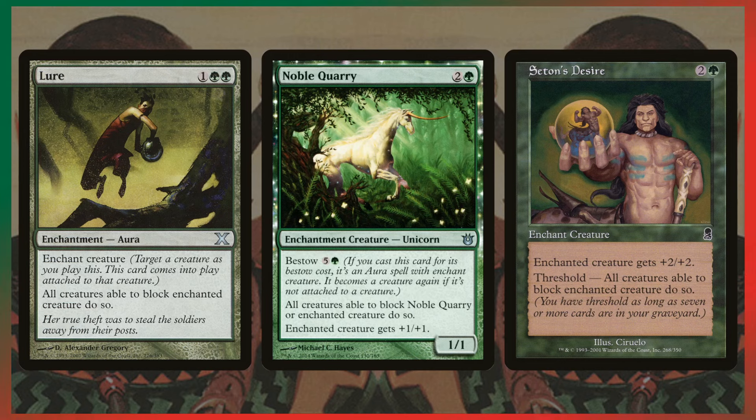Sentence Desire and Lure are more enchantment auras that force blocks. Sentence Desire is a little different — all creatures need to block it only after you reach threshold, meaning 7 or more cards in your graveyard.